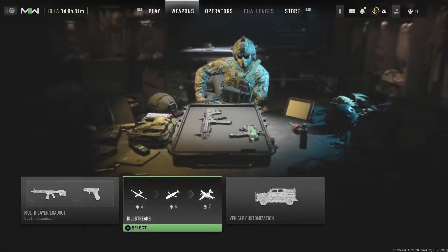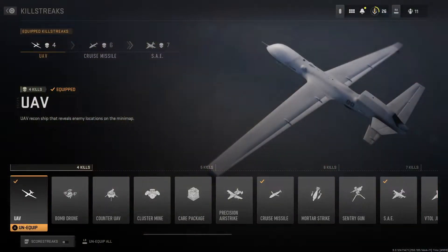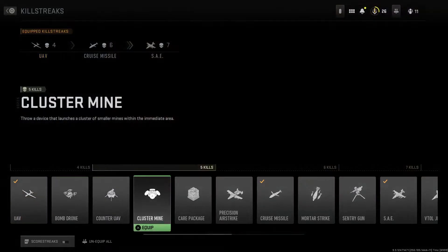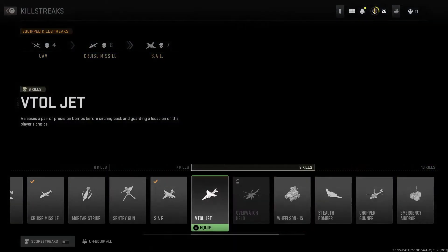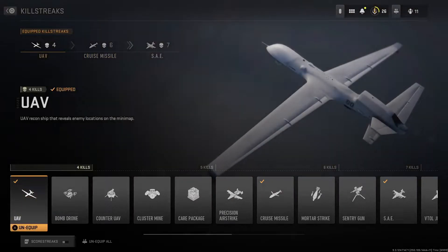You can get both killstreaks and scorestreaks in this game, them being independent as to what you choose. The rewards are the exact same, but some people have found themselves not getting their rewards. It's finally been worked out why — when you go into the killstreaks menu, in the bottom left corner there's a scorestreaks item. Just press R2 and it'll toggle between scorestreaks and killstreaks.